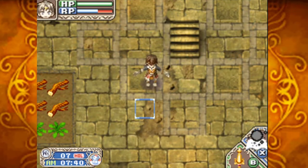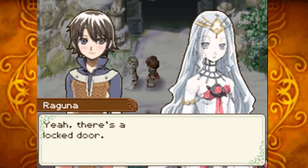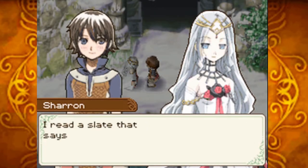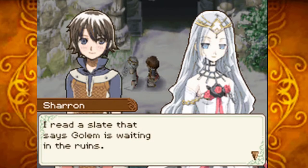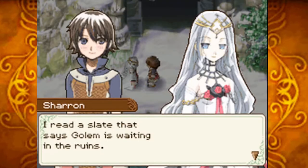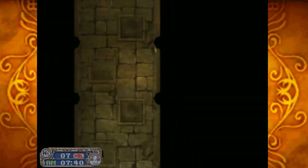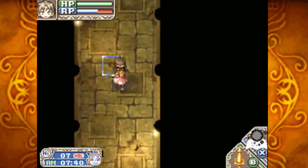We no longer need to water everything in here, and the next time we come in here it will probably be to beat it. There's a locked door — the key to the ruins. I read a slate that says a golem is waiting in the ruins, but I haven't found out where the golem is yet. She's saying that we have to beat the golem to be able to move on — I'm remembering this now.